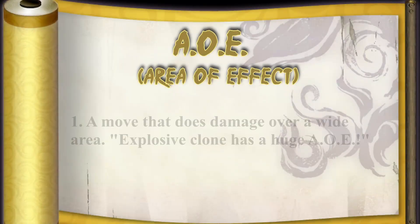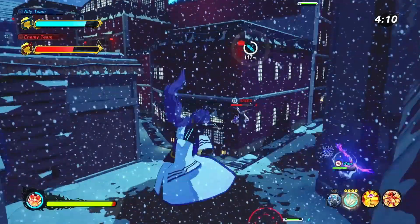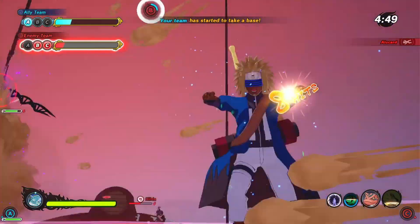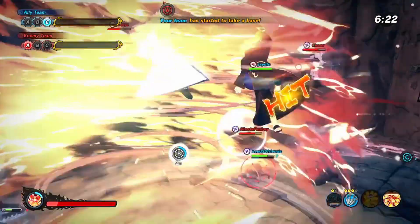The next one is AOE, which stands for Area of Effect. These are moves that do damage around your character, like Twin Impact. A lot of the Ultimates are also Area of Effect. This just means the damage is done in a large area and not focused on a single target.